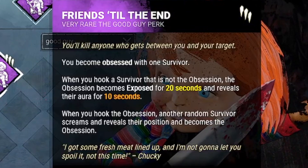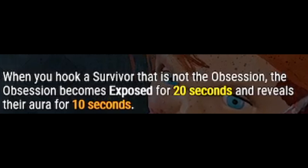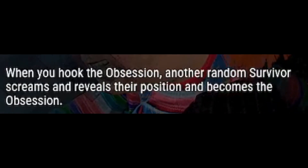The second perk is called Friends Till the End. Every time you hook a survivor that is not your obsession, your obsession becomes exposed for 20 seconds and their aura is revealed for 10 seconds. When you hook your obsession, a random survivor screams and becomes the new obsession.